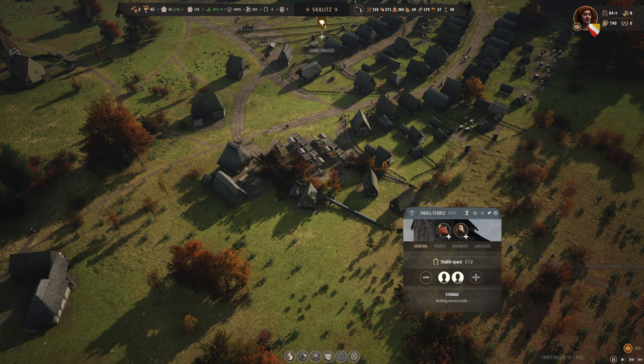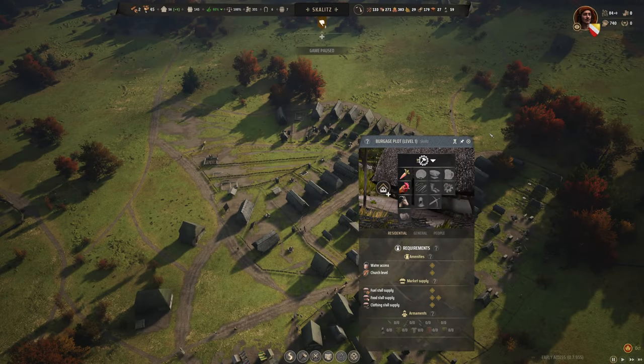If you placed a burgage plot two months ago and it still isn't being built — even on highest priority — it may be because your oxen are always busy being shared across all villagers. Dedicating families to stables will prioritize work in order and boost logistics overall.